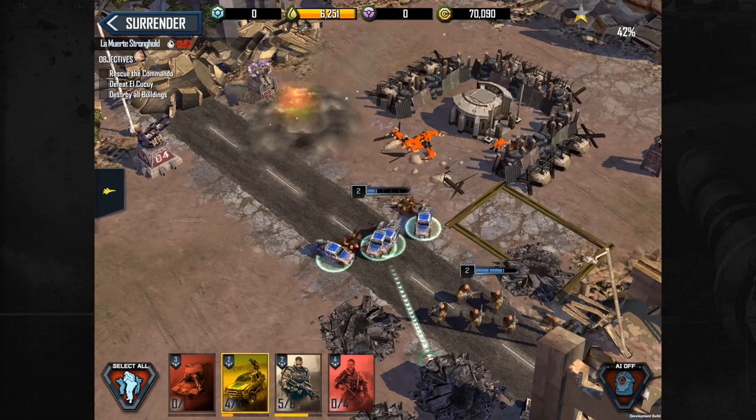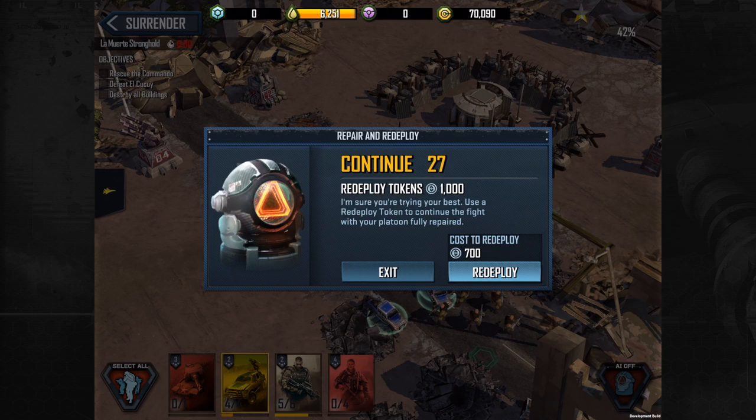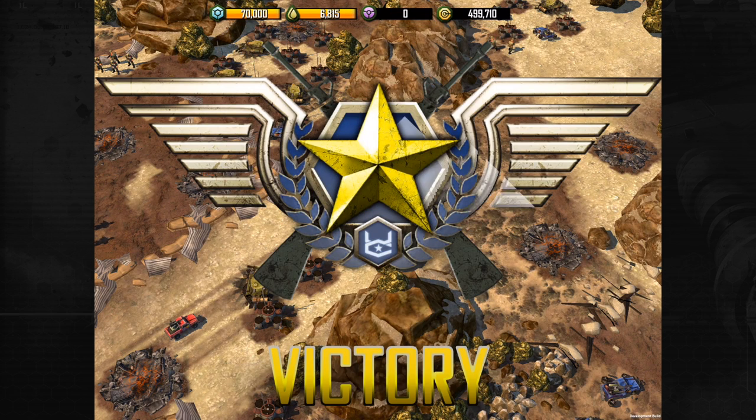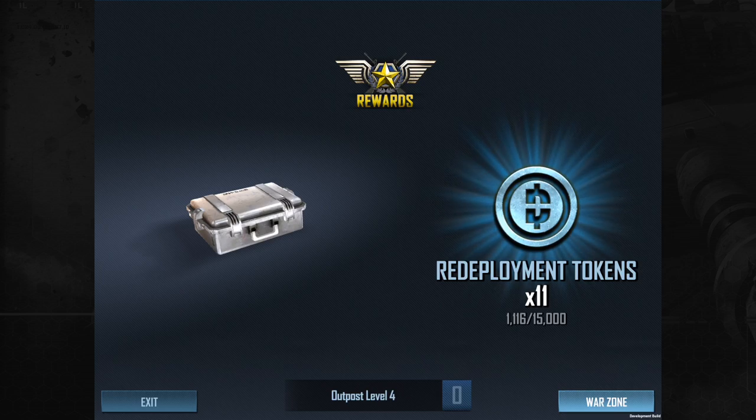However, in order to attack the same instance more than once, you will need to use redeploy tokens. You will be given a certain amount for free at the start of the event, but use them sparingly as you only have so many. Using redeploy tokens will fully heal your army for free. To earn additional redeploy tokens, attack and destroy outposts to find them in silver and gold rewards.